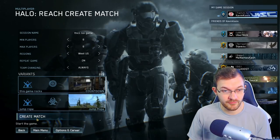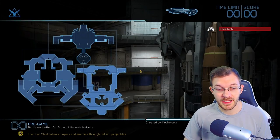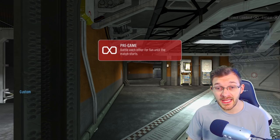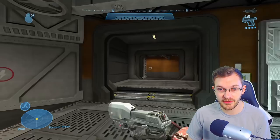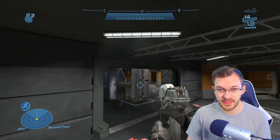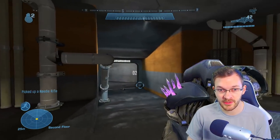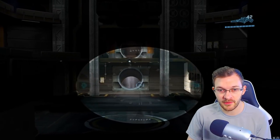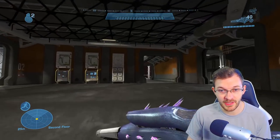Now we can just select Create Match. It starts up a dedicated server — please wait while it gets your game session going. And there we go, we boot right into this lobby. We're at the pre-game lobby section, which is where you'll be hanging out until you get the proper number of players selected for your lobby. That's actually a good thing — people aren't just waiting in a lobby staring at a menu. You can actually jump into the game and mess around until you hit your minimum player count.